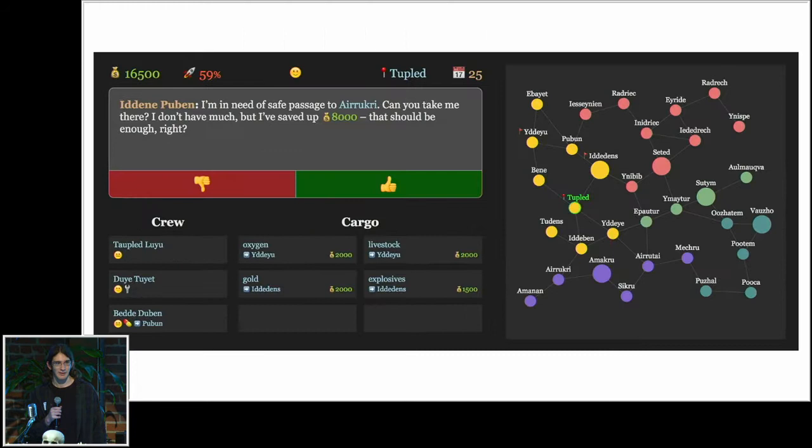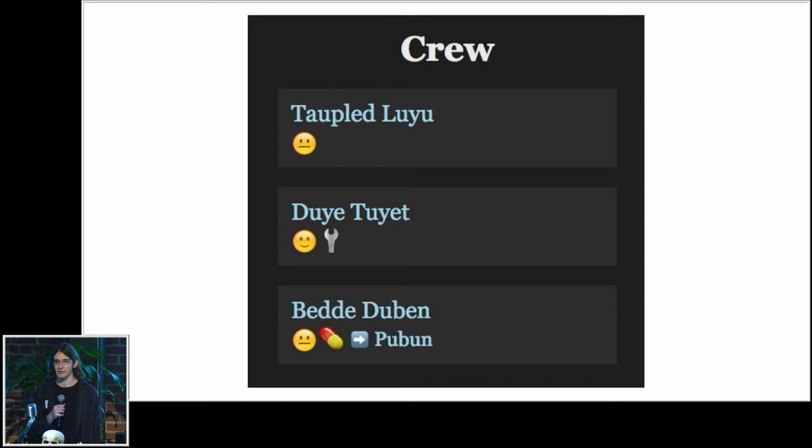Let's look at what Starfreighter looks like today. You can see that the user interface has gotten a lot more complicated, and the meters have vanished — there are no three simple needs anymore. The reason for that is because the game has gotten a lot more simulationist, modeling state at a much more fine-grained level. If we zoom into the crew section, each crew member actually has their own mood now, and these individual crew moods have completely subsumed the overall summary average mood of the crew.